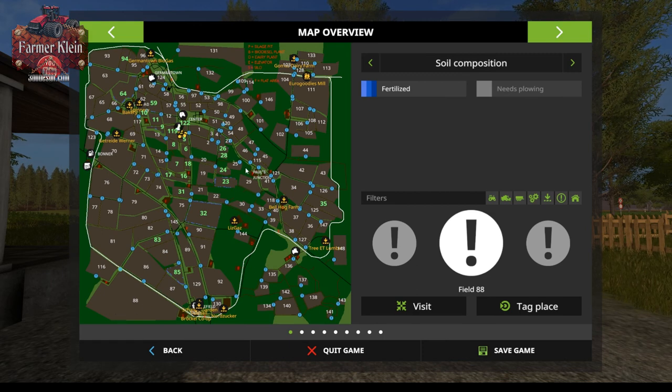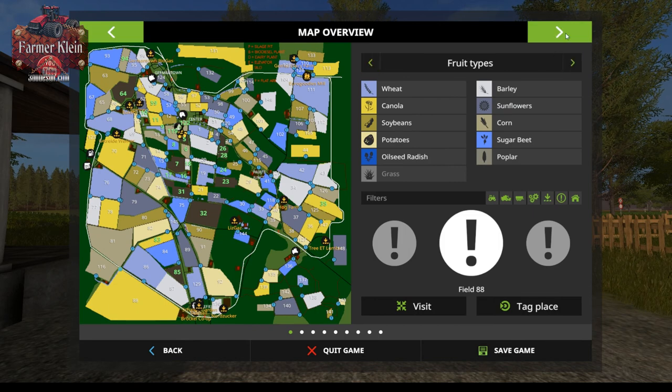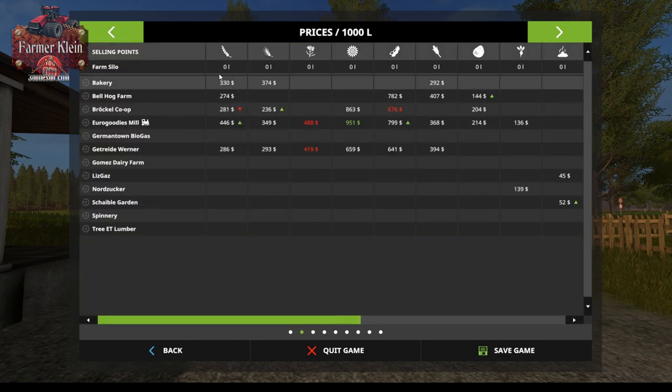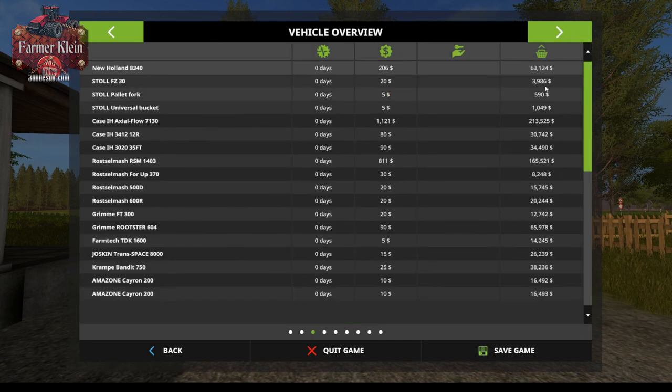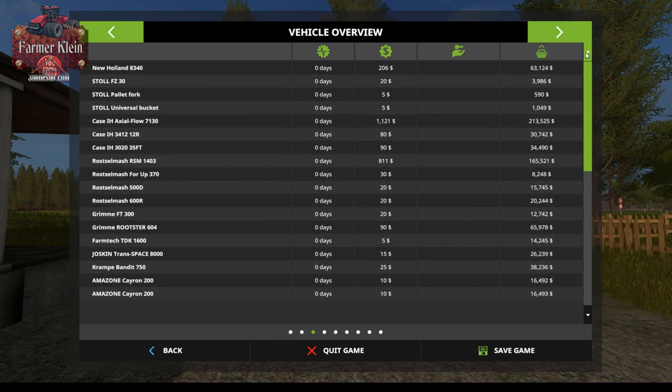There doesn't really seem to be a rhyme or reason to how these fields are numbered. We start kind of by the farm with number one, but right next to it is 122, and next to three and four is field 51. It's almost as if as fields were made they were numbered, not in any real order. The map has our standard crop types. I do these map videos on hard mode, so you start with zero crops in the silos. You start with a fair bit of equipment, all very new so maintenance will be low.